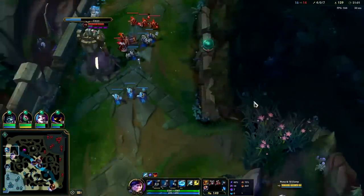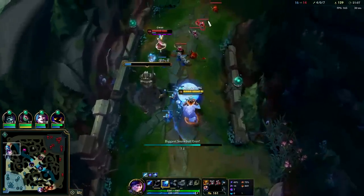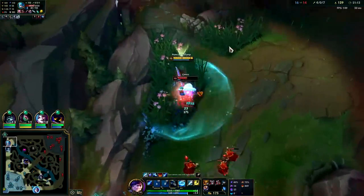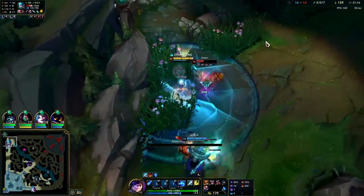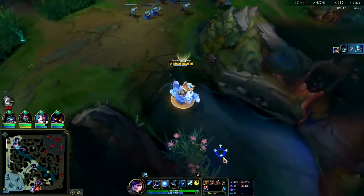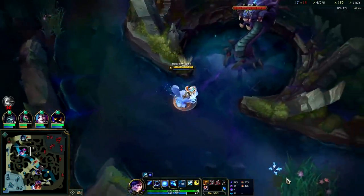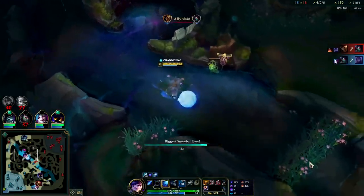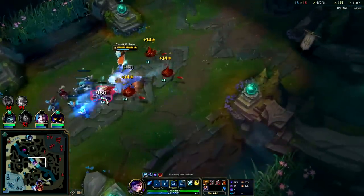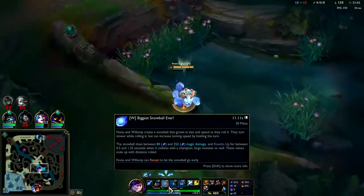I don't have my W up. We get the snare, put her in the R — I'll let Yorick get the kill. We don't really need the gold, it's not that important for us. Nunu's power spike is level three double buffs — everything after that is just a bonus. Level three double buffs, ideally with Scuttlecrab speedups. Everything else is simply optional. They did reduce his E cooldown with the recent buffs.